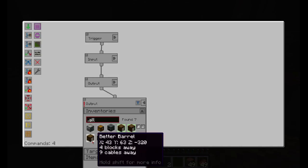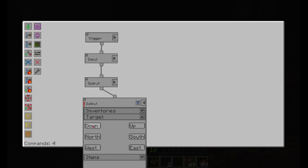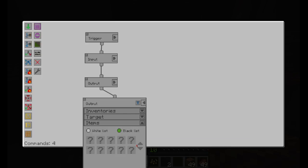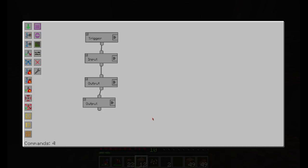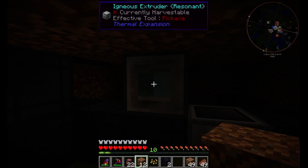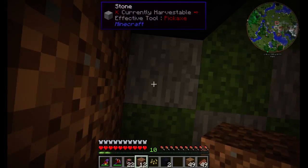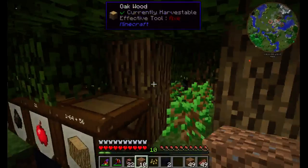Next thing would be another output, and the inventory is the barrels — put each of these barrels and again it'll be like down, activate, items. We also have the igneous extruder — we place it on top of the cables like that. This extruder: we're gonna get a bucket of lava and water and place it into the extruder.